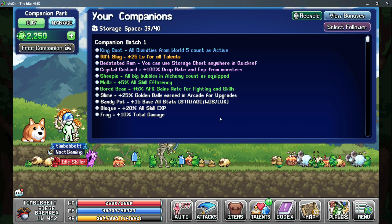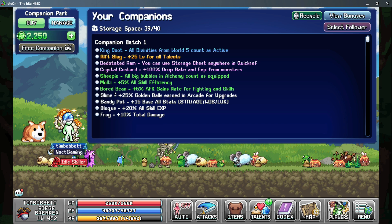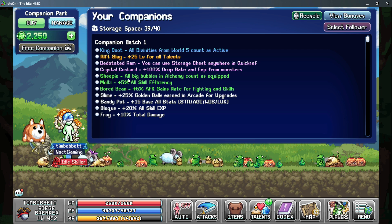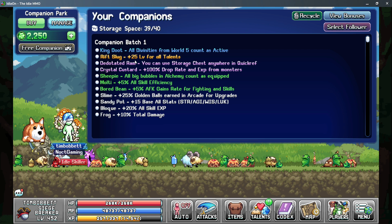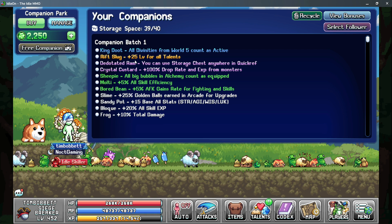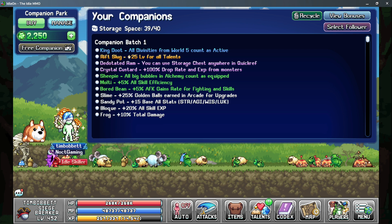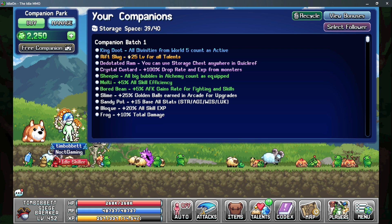For your companions, Sandy Pot gives more base to all stats, which helps your catching. Bored Bean gives 5% AFK gain rate to fighting and skills. Muti gives 5% to all skill efficiency. Sheepy makes sure all big bubbles are equipped all the time in alchemy so you don't forget having that big bubble equipped. The Rift Slug gives plus 25 levels to all talents. King Doot is more of a quality of life feature as it gives you access to all of your divinities and 3% more AFK gain rates from having the goat god equipped, and allows you to sample with all of your characters at the same time.